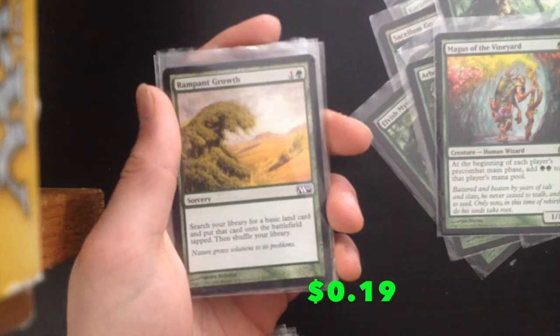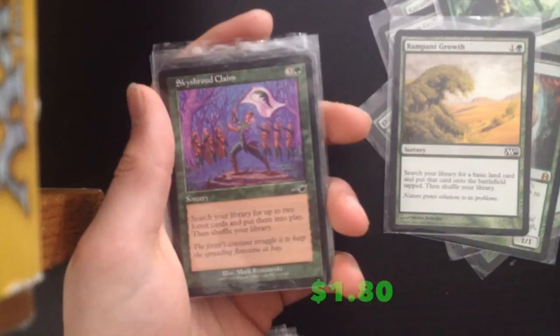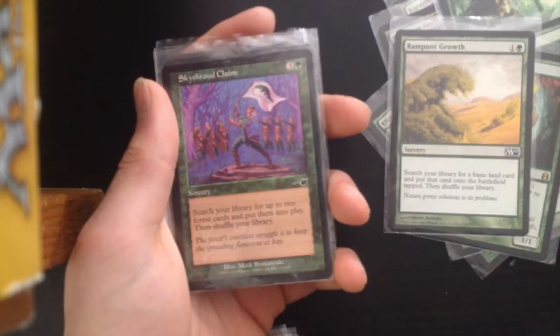Rampart Grove is a solid land search card for just 2 mana, used in many decks. Skyshroud Claim is very good as it searches for 2 forests and they come into play untapped, effectively making this only 2 mana instead of 4. Very, very powerful.